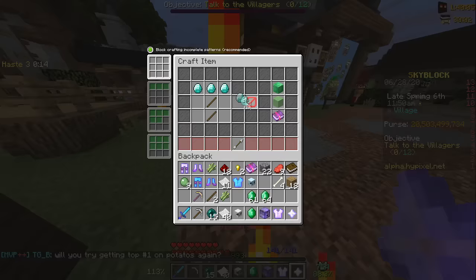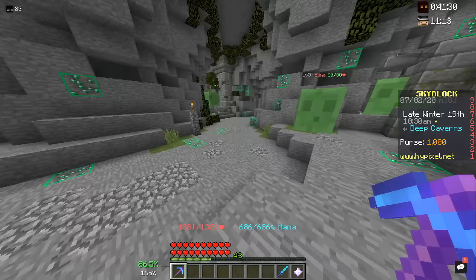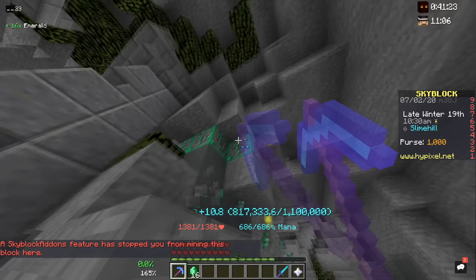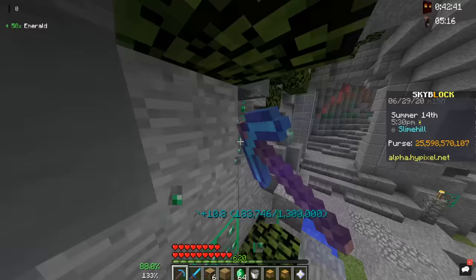Instead, I mined some diamond and made a pickaxe. Then I mined some redstone so I could craft two Efficiency books and combine them. I also got out a legendary silverfish pet, which grants Haste 3. That had the mining speed issue solved, but I was still getting hit by slimes constantly. At first I was using young armor to run really fast, but I ended up using frozen blaze because it kills all nearby mobs. This is pretty much the best method without trying anything crazy — and it's gonna get crazy.